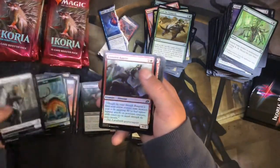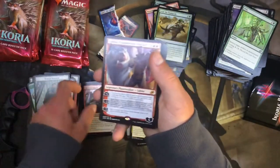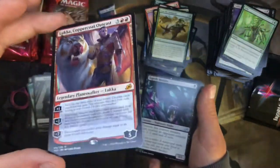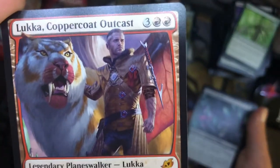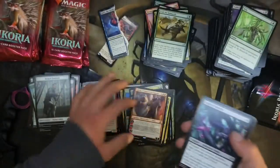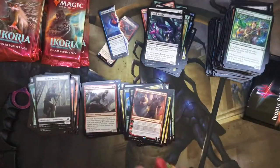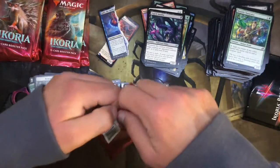Frenzied Raptor. Luca Coppercoat Outcast — let's go baby! Got a lot of mythics in this so far. I love the look of this dude — look at that badass trench coat. That man is gearing up for war; he is about to go tame Godzilla himself.